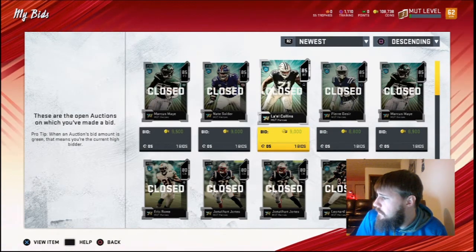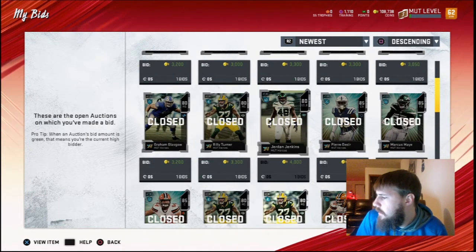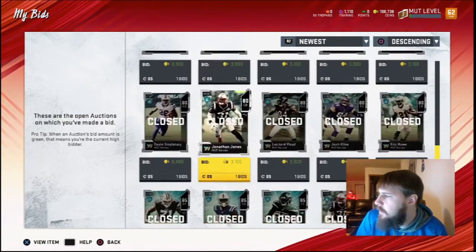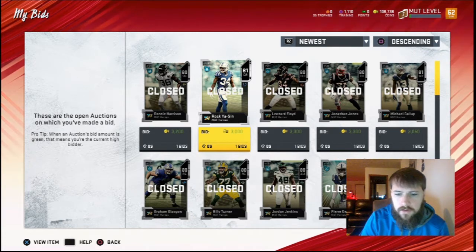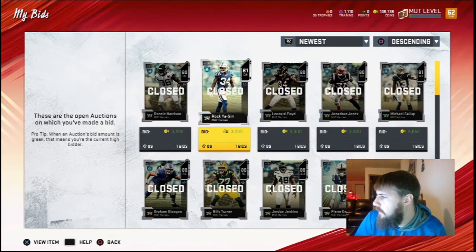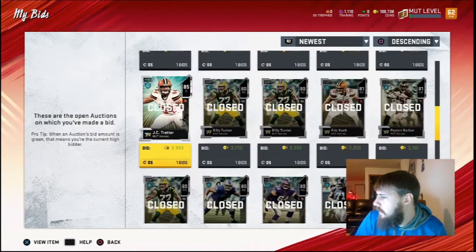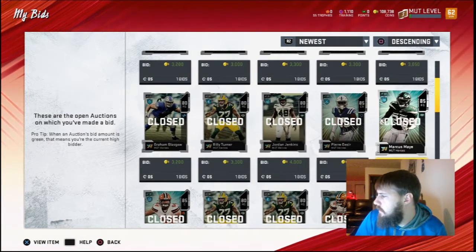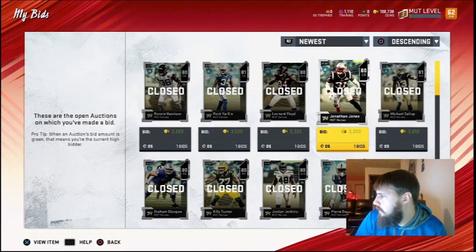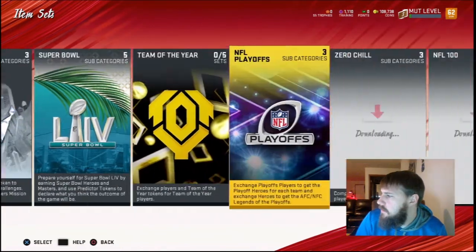These are what all I bought. I was paying 3,200, 3,000 — buying them really cheap yesterday so I just went for it. Jordan Jenkins was only 4K on the follow-up one. I think I've bought most of another Jamal set — I got the Marcus May, I got the Pierre-Paul, the JC Tretter. I think I might need one more 85 and then like 4 or 5 more of the 80 ones.